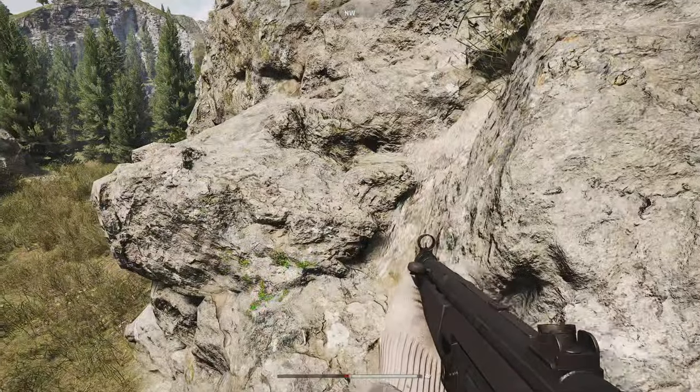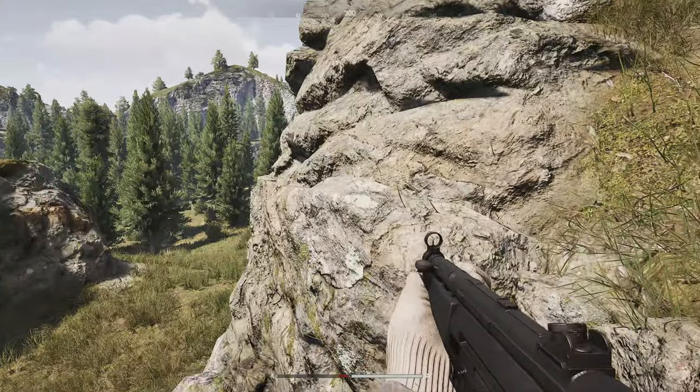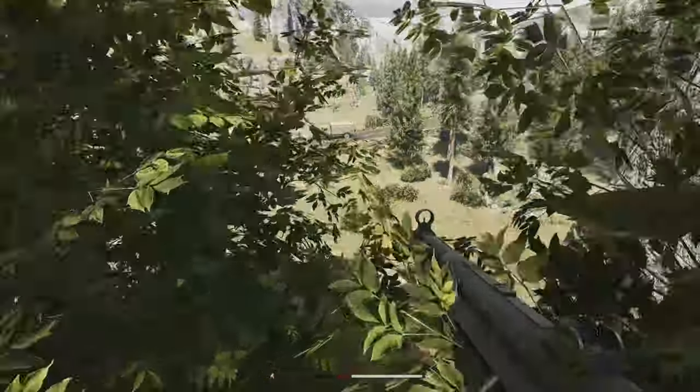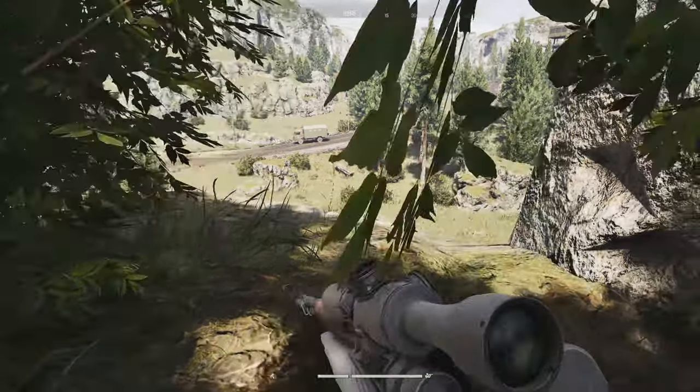You climb up the sandbags right here and then you jump on the rock right in front of you just like that — sorry, I had no stamina there. Then you just jump up the rock right here and you can actually sit in all these bushes, lay down, and get some kills. I've gotten quite a few from this spot as well, but a lot of people also know about this one.